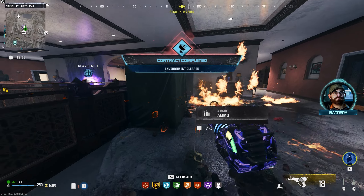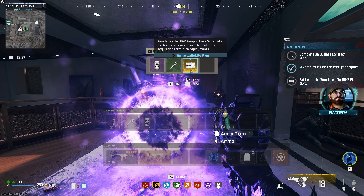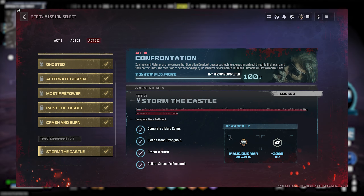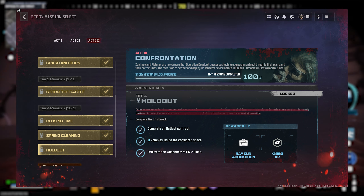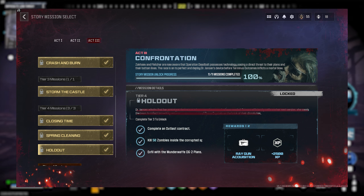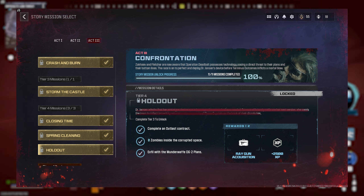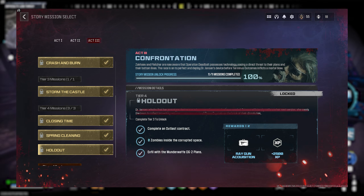Unlike the Raygun schematics which can only be obtained randomly by doing contracts inside of the high threat zone, the WonderWaft schematics actually have a set course of action you have to take in order to find them. You won't actually get the DG2 schematics by completing contracts or killing mega bombs — you can only get them after you've progressed to the very last tier of challenges inside of Act 3. That means you have to complete every single challenge in all three acts of the game, minus the Orca boss fight, to unlock it.